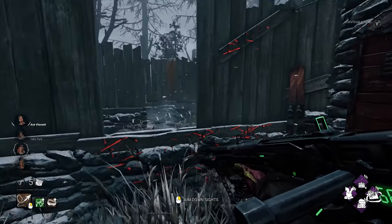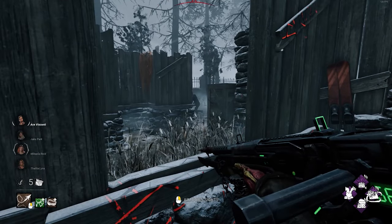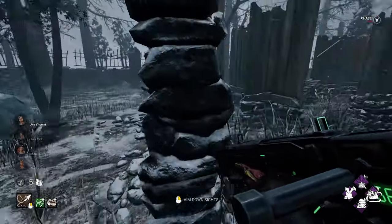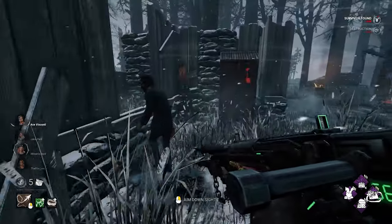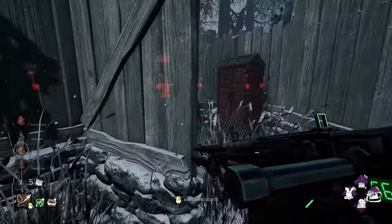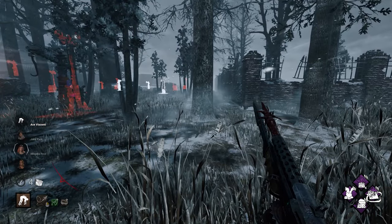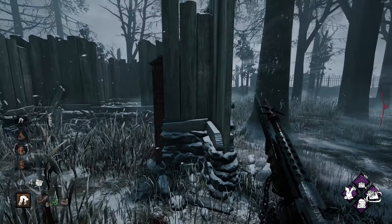So the first chase, we run into Ace here, and right there he got so much distance. We know two things for sure: this man is running Life, and secondly it's very likely he's running Windows of Opportunity. It's a very common perk combo. A generator just popped, and he jumped into the locker — that tells me he knows to jump into the locker to try to waste time, maybe even avoid Jolt value, which I do have Jolt.